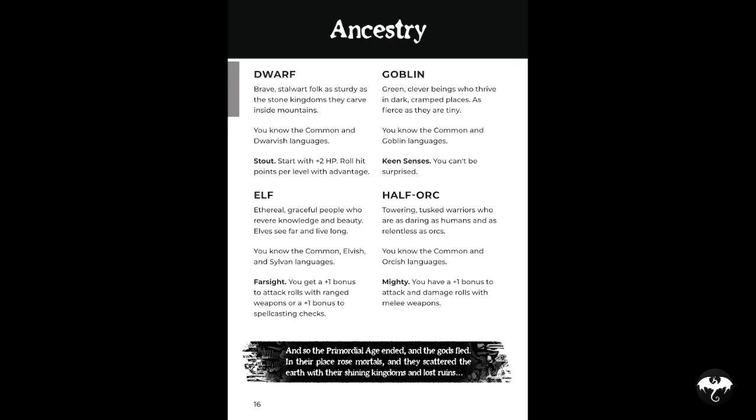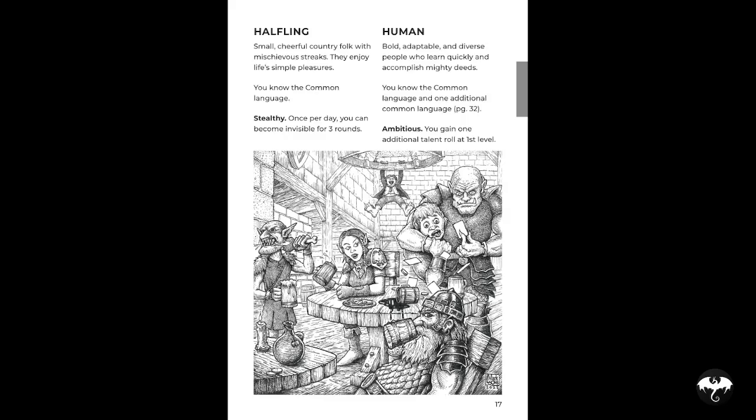When it comes to ancestries, there are six: dwarf, goblin, elf, half-orc, halfling, and human. There's no darkvision in this game — you're going into the dark and it's scary. Each of the ancestries has a special ability. For example, halflings are stealthy; once per day they can become invisible for three rounds.